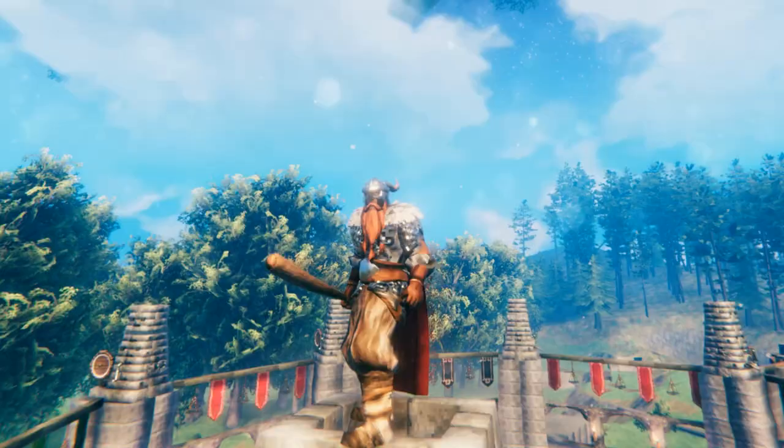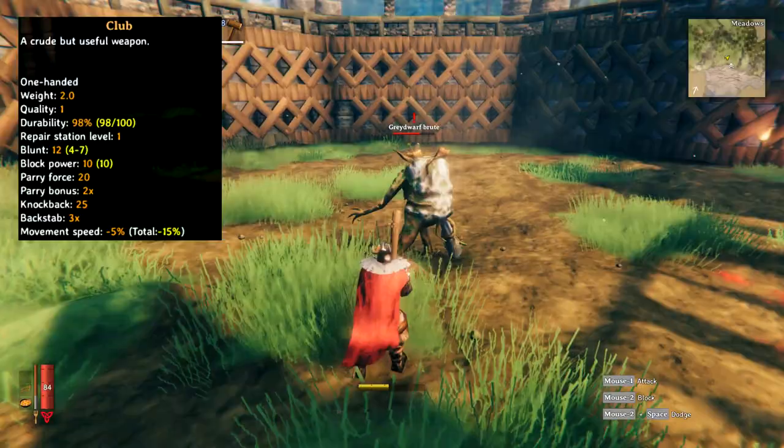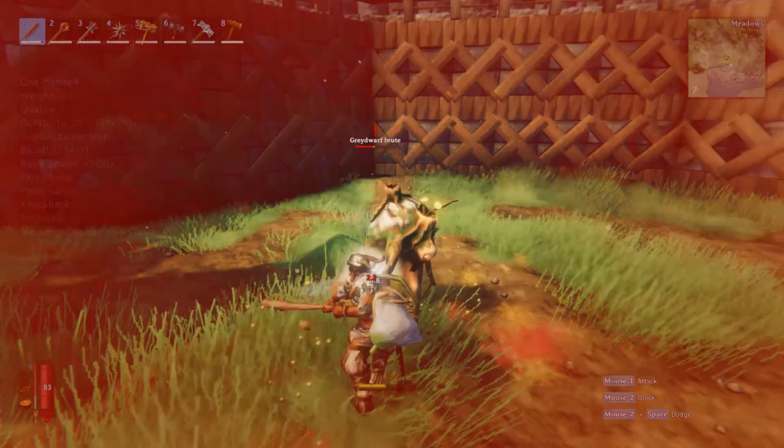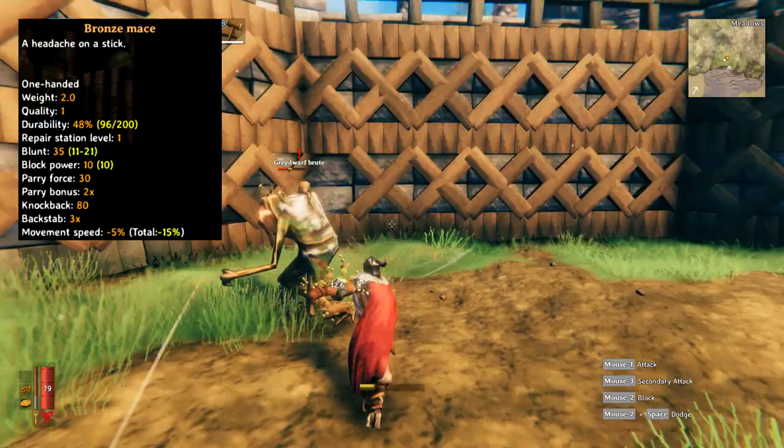We're going to kick off this video with the blunt weapons. The very first blunt weapon you'll acquire in this game is the club, which can be crafted at the start of the game out of just wood. It deals 12 blunt damage per hit and is held as a one-handed weapon. The bronze mace can be crafted after defeating the first boss and traveling into the black forest for copper and tin. The mace deals 35 blunt damage per hit.